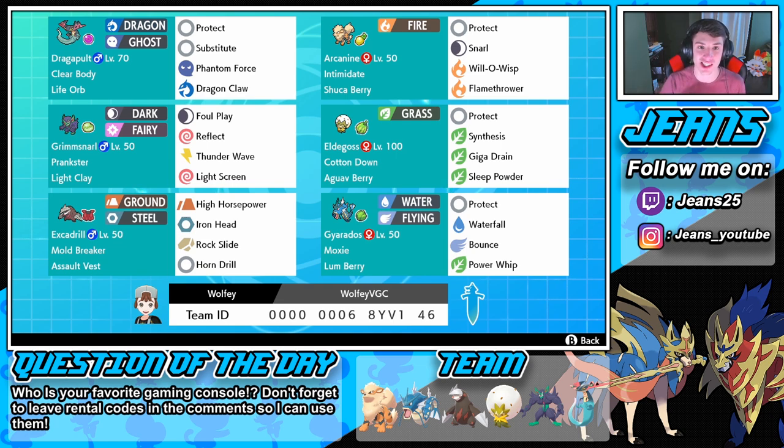It is an Eldegoss team and it rocks out in doubles. In the front spot we have a Clear Body Life Orb Dragapult - probably our weakest link, but he has coverage moves. He's rocking Protect, Substitute, Phantom Force to dip out of dynamax moves, and Dragon Claw. Then we have Grimmsnarl with Light Clay to make Light Screen and Reflect go for eight turns, with Foul Play, Reflect, T-Wave, and Light Screen. He has Prankster so we get first move priority on status moves. And we have Excadrill rocking Mold Breaker to hit through abilities and Assault Vest.